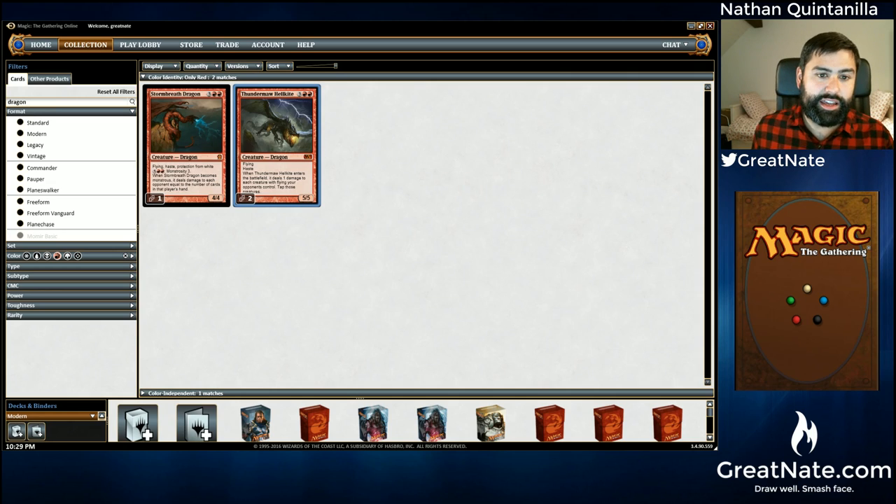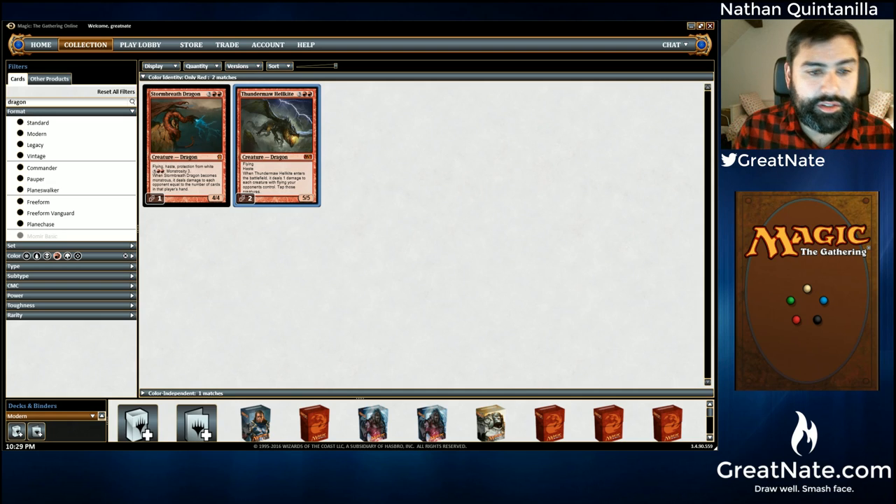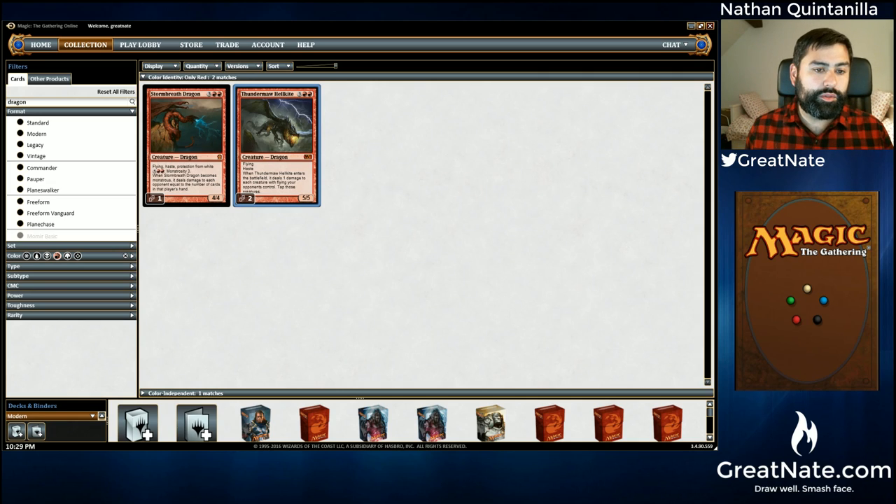One of the ways Jeskai gets ahead is with cards like Snapcaster Mage, because we can buy our spells back. There is a world where you can deal with Lingering Souls with Electrolyze and Snapcaster Mage Electrolyze, and that does happen sometimes. But a card that's even better at dealing with Lingering Souls is Thundermaw Hellkite. One argument for Stormbreath Dragon is that after you cast Thundermaw and kill a bunch of tokens, they cast more, and now you're going to get chump blocked a lot. Stormbreath Dragon never gets chump blocked.